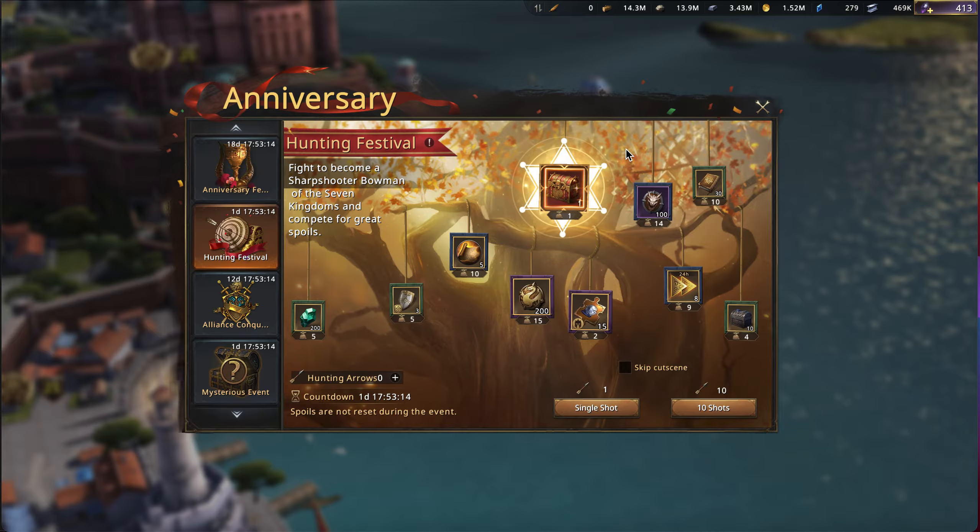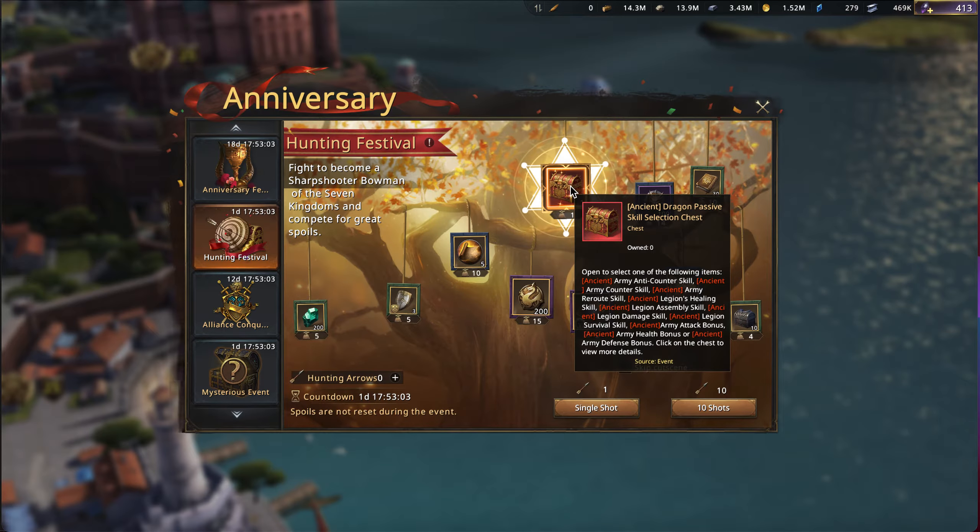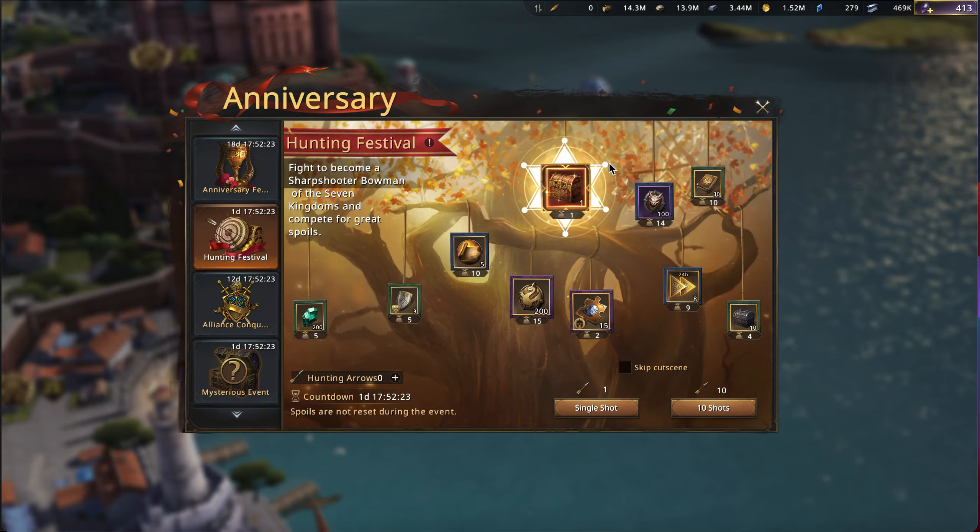You also get one of this magical red chest. Now this red chest looks like the rare exterior selection chest — it is not. It is way, way better. This is the dragon passive skill selection chest, where you get to choose a red ancient dragon skill. Probably the most popular ones are the reroute skill or the legion healing skill. The counter skill is also fairly popular, and some may like the legion damage or legion survival skill. If you're a rally leader, maybe the assembly skill. I'd probably skip army health or defense, but there are lots of good options that will significantly buff your dragon.